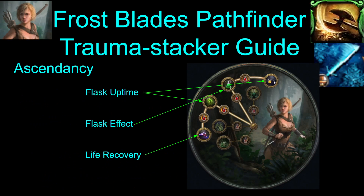For the ascendancy, you take these four nodes. Two of these nodes give you tons of flask uptime — 100% uptime. This one gives you tons of flask effect. And then Master Surgeon gives you all your life recovery from your flask.